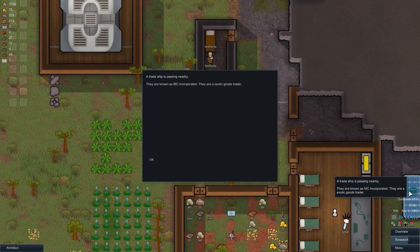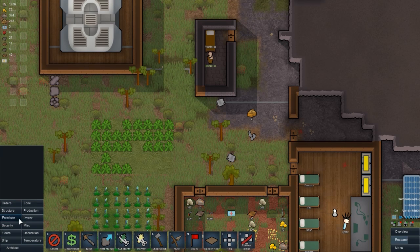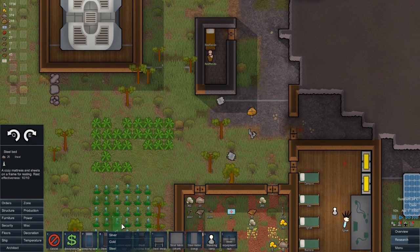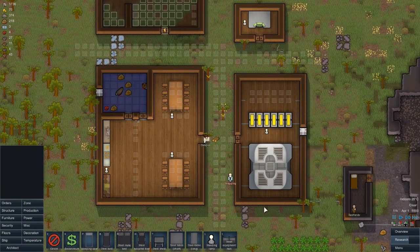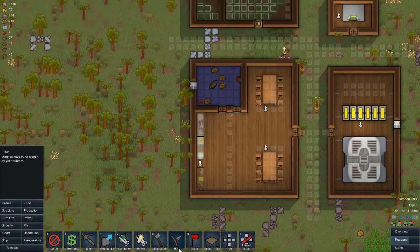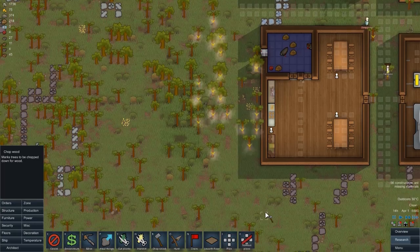There's a trade ship passing by - MC Incorporated, an exotic goods trader. We're going to change that steel bed to wood, but we haven't got any wood apparently so we'll wait until they chop it all up. It did pop up on the right-hand side saying we have components missing, so that's problematic.